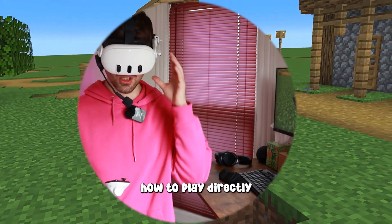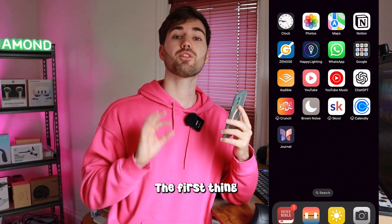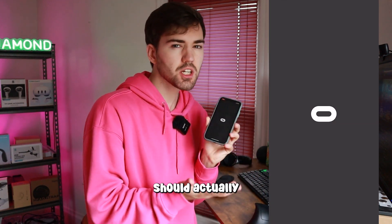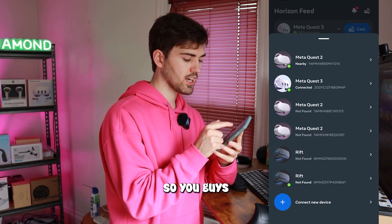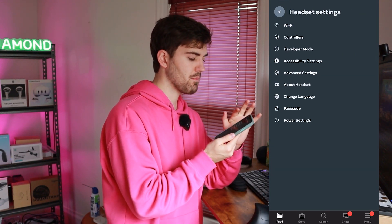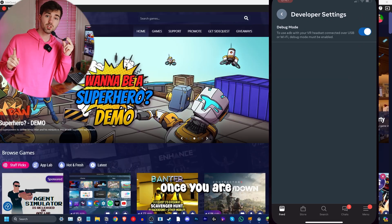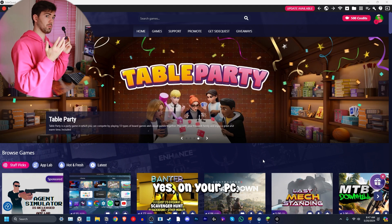Now let me show you how to play directly on the Quest 3 with no PC required at all. The first thing you want to do is enable developer mode on the MetaQuest app, which you should already have. Go to the MetaQuest app, then headset settings, and toggle on developer mode. Once done, download software called SideQuest on your PC.